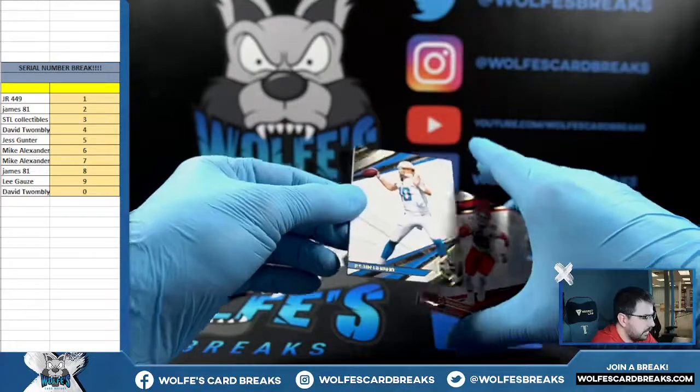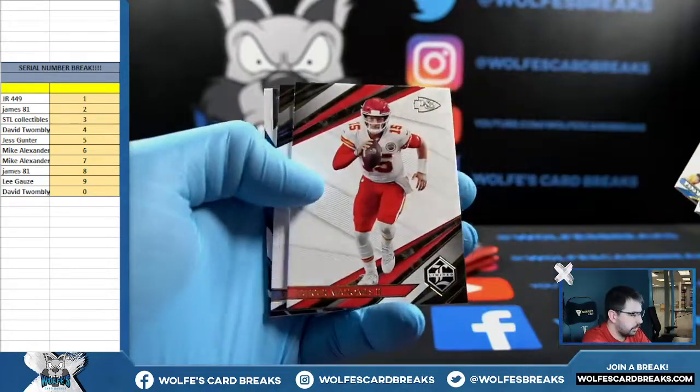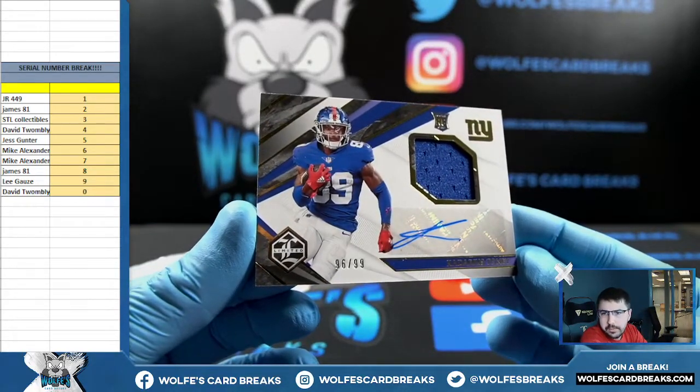I'll roll through all the base cards at the end for the numbers, just so you guys know. I'll probably do it at the end of each pack. Cadarius for the Giants — New York Football Giants — 96 out of 99, six spot going out to Mike A.